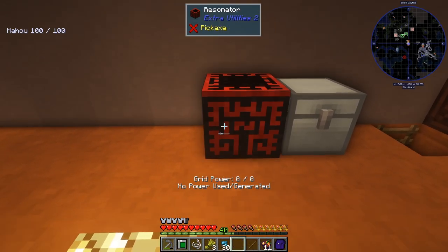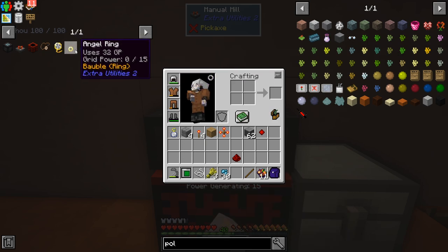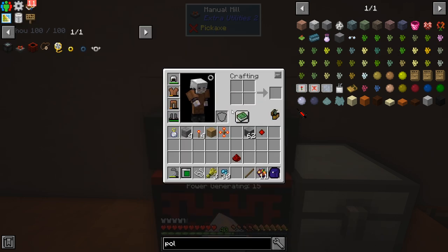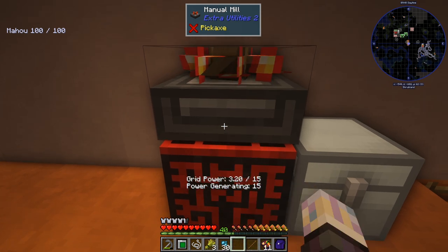Grid power is a weird power source — it's only used within the mod, you can't power any other machines with it. It's just used for things from Extra Utilities. I'd like to get to the angel ring — probably not going to get that today but it's a goal. It requires 32 GP and that's grid power. The first one I'll make is the chicken ring — it's really just a slow fall type thing and takes 1 GP. I want to get the ring of the flying squid too; it gives you a jetpack-style flight and takes 60 GP.